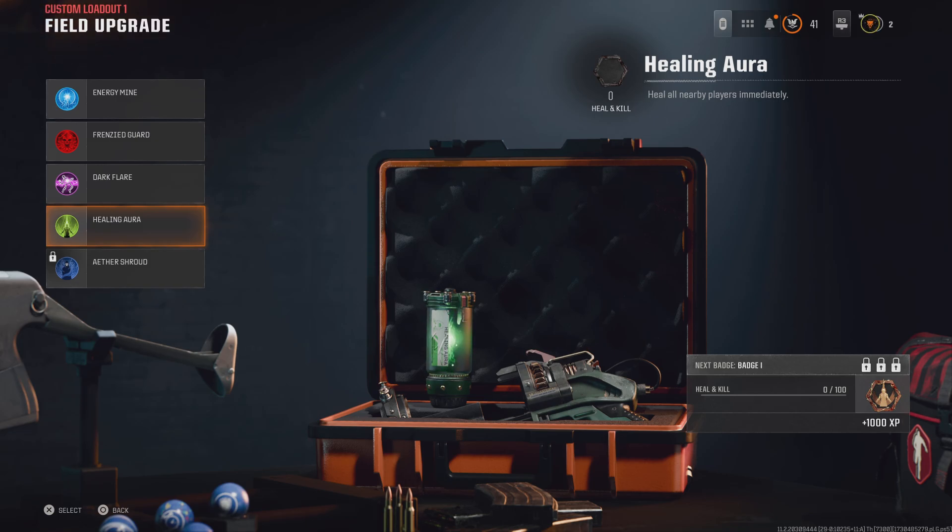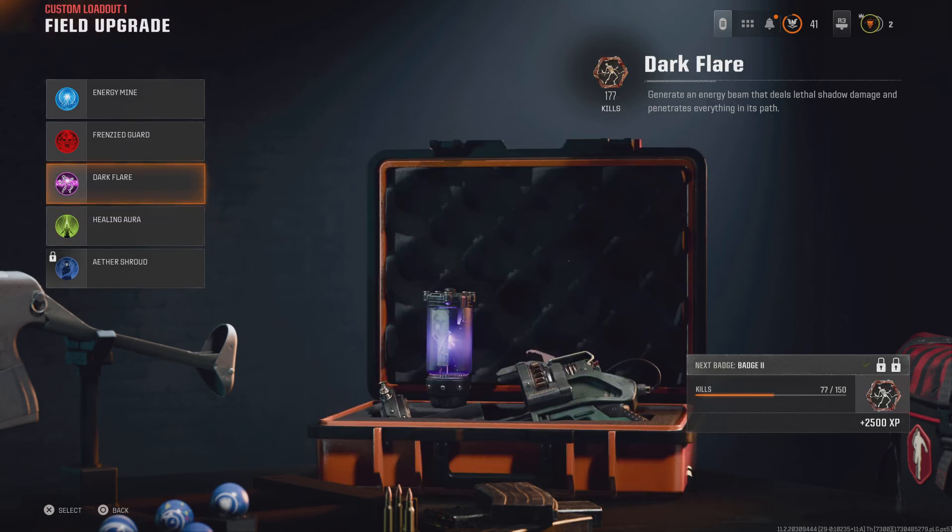Now here's how this next one works: if I go down and you can't get to me to revive me, if you've got your perk ready to go you run next to me, press it, and it automatically revives all nearby players immediately. That's a must-have - you get straight up, fully loaded weapon, and you can start spraying.